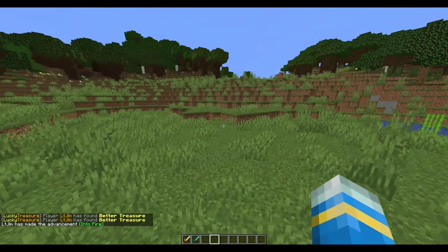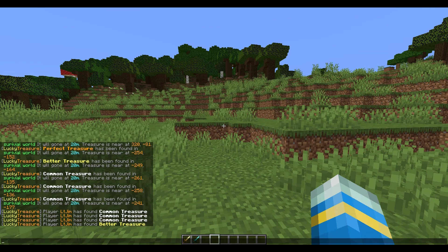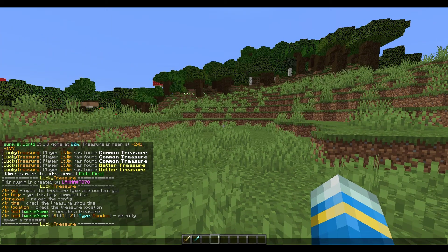By default there are about five treasure types. If you do /tr help you can see all the commands. Looking at the chat, you can see a message like 'common treasure has been found in survival world, it'll be gone in 20 minutes, treasure is near' and it gives you the X and Z coordinates to help players find it.